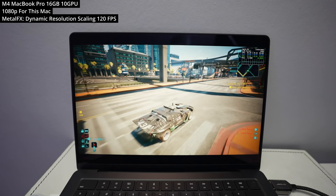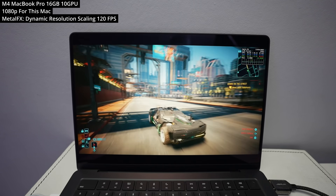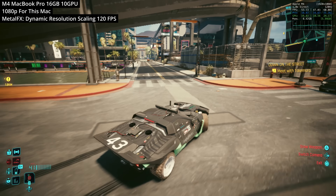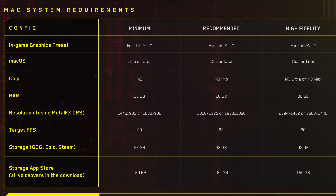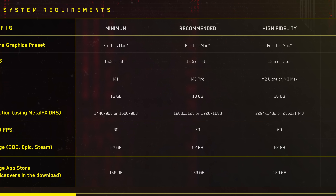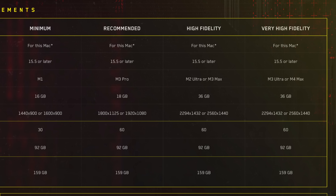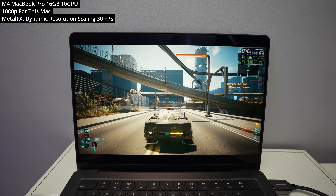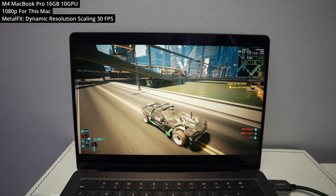Let's talk about the M4 chip. Here we've got the MacBook Pro with the standard M4 chip, 10 GPU cores and 16 gigabytes of RAM. We're running the game through the 'For This Mac' setting, which allows the developer to set predetermined settings based on your Mac configuration — including target FPS, frame rate cap, resolution, and other graphics settings. On this standard M4 chip, it sets dynamic resolution scaling on and targets 30 FPS.